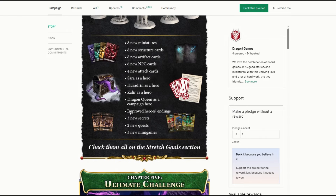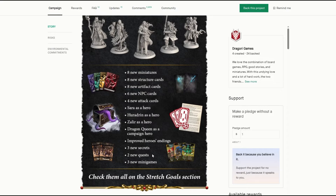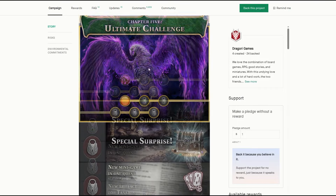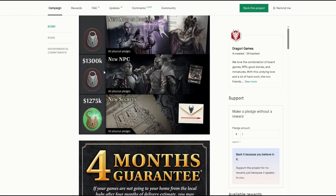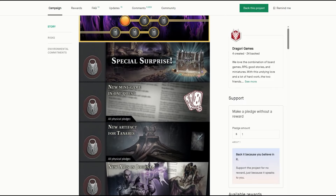They're going to have some changed endings and new secrets, which are like little envelopes — I think they originally planned this in the original game but it never got around to it, so it was cut from Taneris. Now they're bringing it back in this campaign. Some new quests and new mini games, and there's definitely more not covered here. There's a new mini game, new artifact, new art in journal, new NPCs, new secrets — and those are the current goals they're going for, which I think they'll reach quite easily.